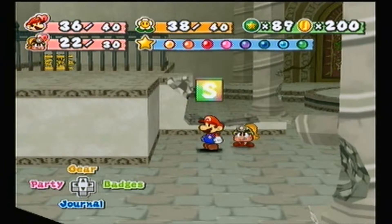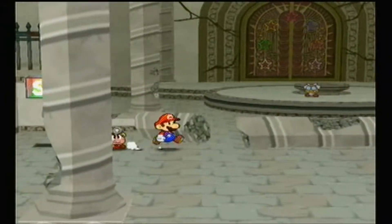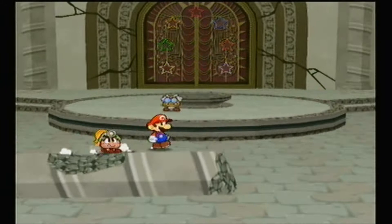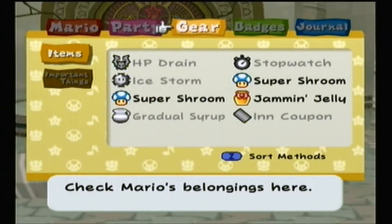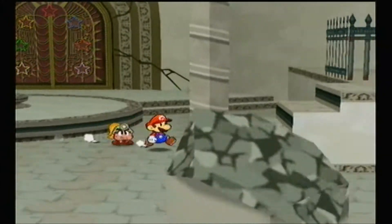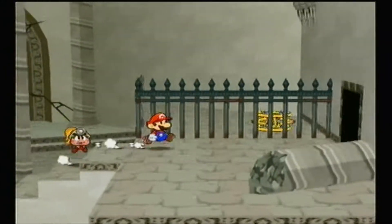But before we do that, since the Thousand-Year Door is not a challenge to be taken lightly, we need to make some preparations. We're gonna head up to the surface at Rogueport and see what we can find. What items do I have? We're gonna go up and see what we can find as far as supplies before we take on the challenge.